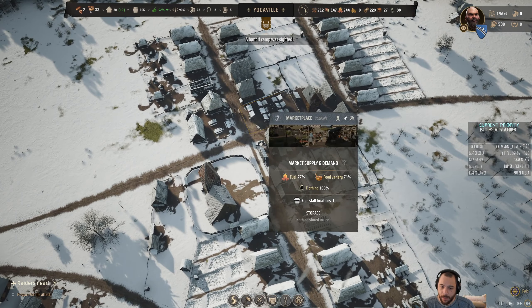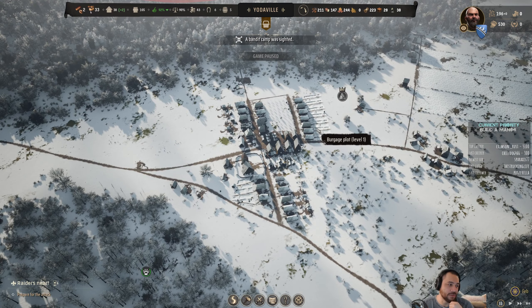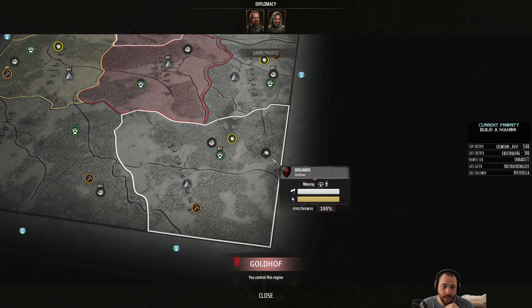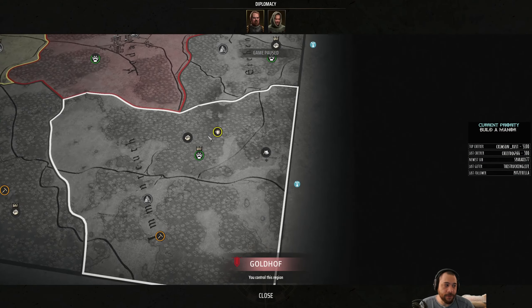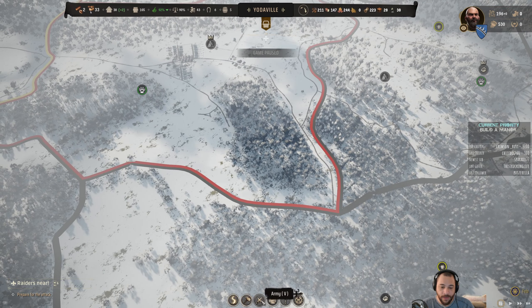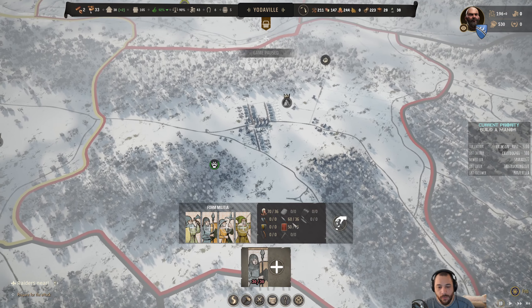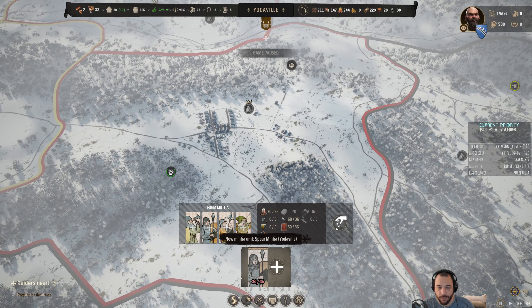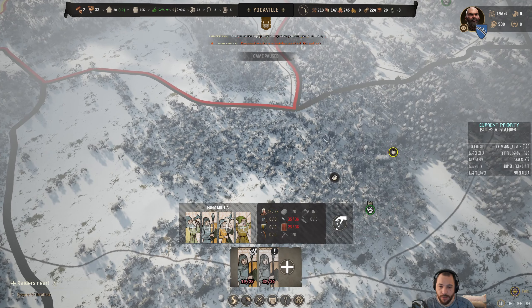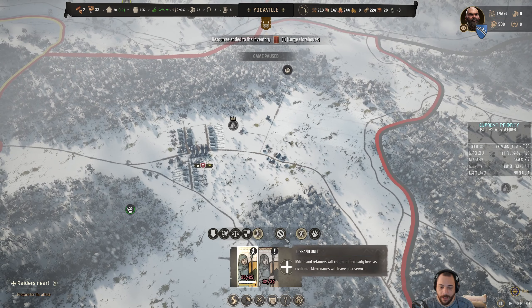I think the market has one more free location. So right now, this is an interesting situation. A bandit camp was just spotted — it is southeast of me. However, in 6 days' time, raiders will arrive to raid my town. I have almost enough for 2 full spear militia squads. I'll send 1 squad out — a squad of 25 — to deal with the bandits, while I keep a squad ready for the town defense.